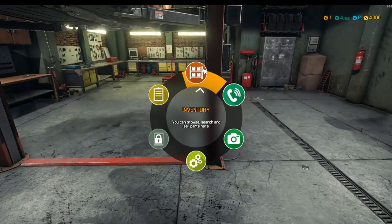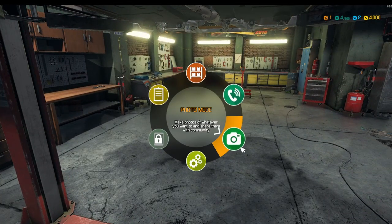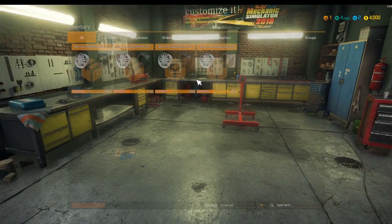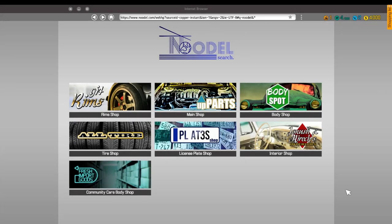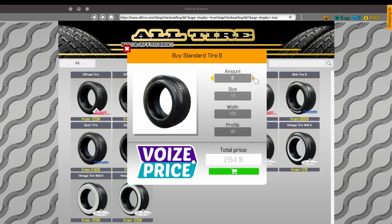Now if we go to our inventory, we can see here that they're 16s, 205 over 55R. Now if we also check, they want Standard Tyre B. So now we know that we need Standard Tyre B at 16, 205 over 55. So let's go to the computer — this is where we order things from. We go to the tyre shop, we get Standard Tyre B. We need four at size 16, so we need 205 and 55. That's a lot of cash.